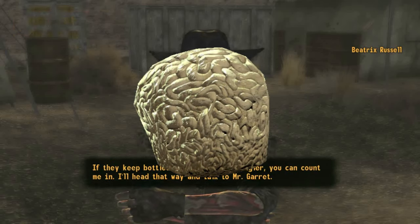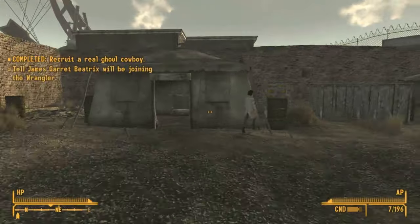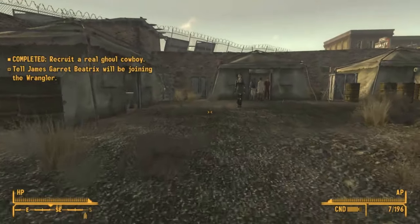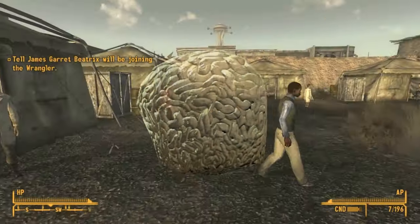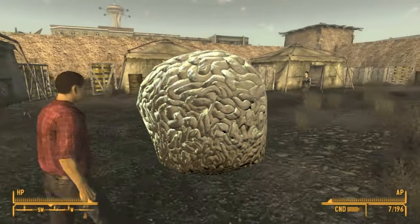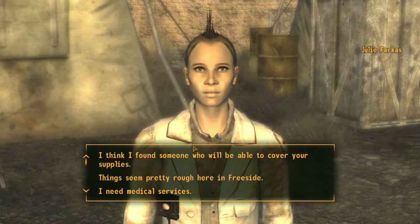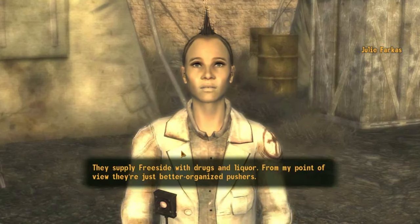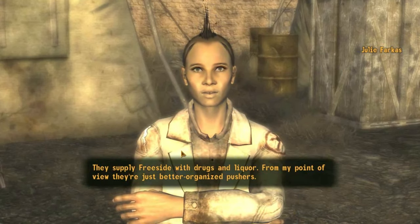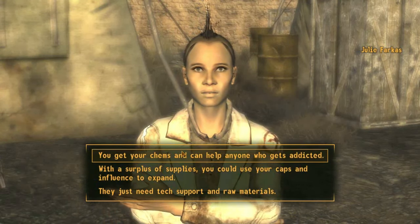Brain bombs are not as disgusting as they sound since they use brain fungus rather than real brains. Introduced in Fallout 76, it is made mainly with brain fungus, sugar bombs, and mothman eggs. I don't understand exactly how it's made since it just looks like a whole chunk of brain fungus rather than being mixed up with the other ingredients. Prior to a certain patch, this food never spoiled, but that was not intentional. This food has some crazy advantages — increasing HP by 90, intelligence by 3, and 300 AP.